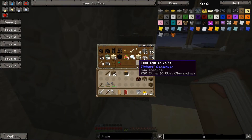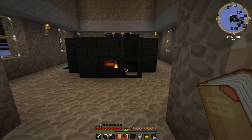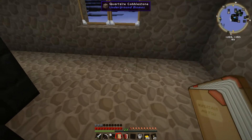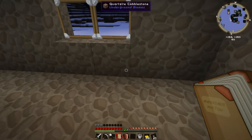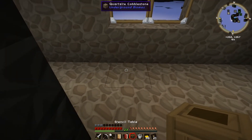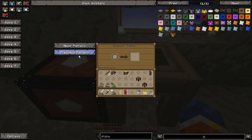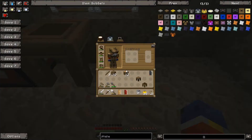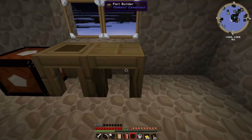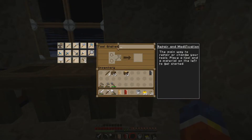I'm going to need lots of iron, but I do have seared bricks so I can make some more of those - that's not a big deal. I can start putting them along this wall. I don't know which order they need to go in. I'm assuming the stencil table and then the pattern chest. So pattern chest, put patterns in here. Stencil table - I can do that. Part builder, and then tool station.